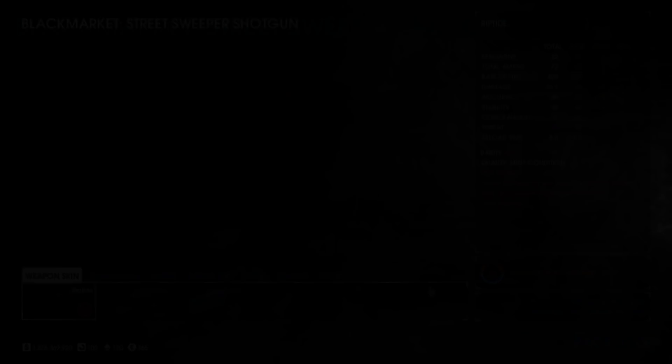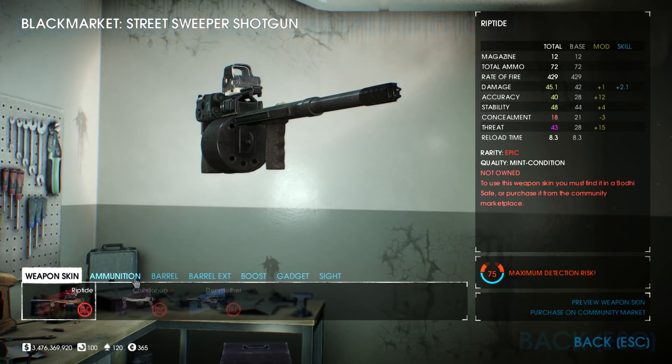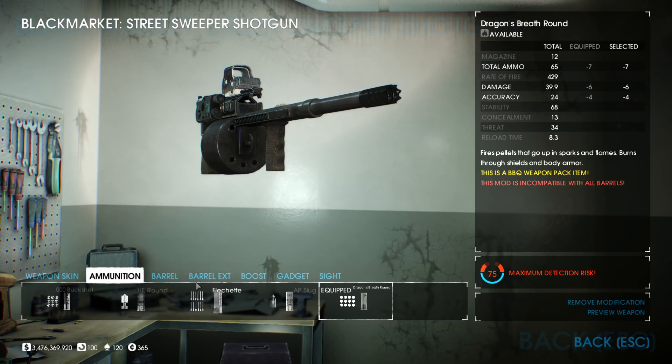The secondary weapon is the Street Sweeper shotgun using Dragon's Breath rounds. Moving away from the traditional explosive secondary, the Street Sweeper offers high ammo capacity and the highest ammo pickup rate of any shotgun. The initial damage of the shotgun is low, but the Dragon's Breath rounds stun the enemy it hits and deal damage over time while they burn. This makes it extremely effective when dealing with large groups of enemies or when an objective is trying to be reached.